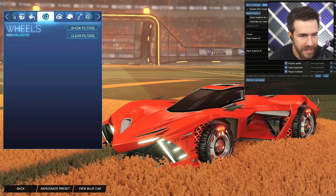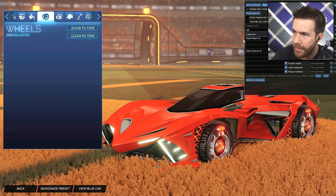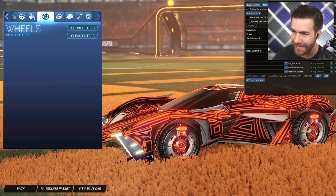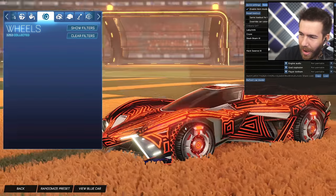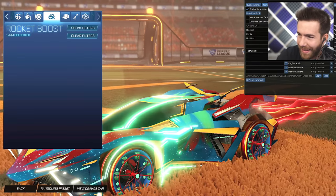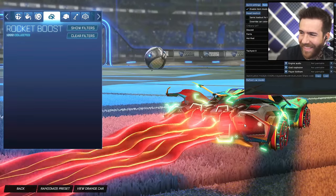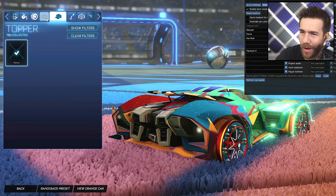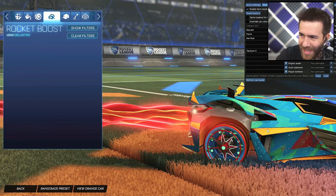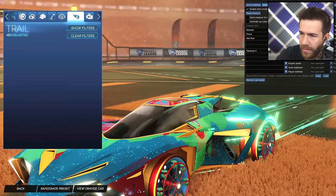For orange side, let's see what we got — orange side is the Labyrinth. So if you have a Labyrinth, you're in luck. Look at that. Labyrinth on this car — I would not think it works, but it's actually super trippy. Blue side — look at that. One of the coolest boosts ever. It just rises up. That's so sick. The trail matches the body so well.